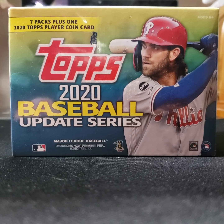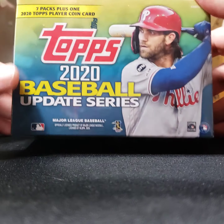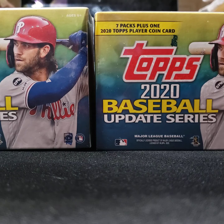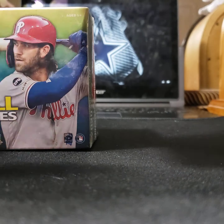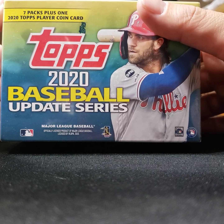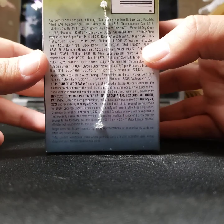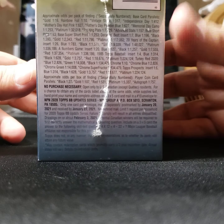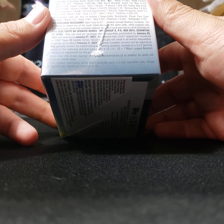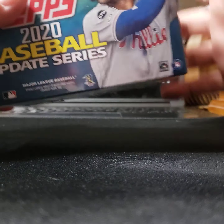Hey everybody, this is B Does NFL — or I should say he does what he can find. Today we'll be doing some 2020 Topps Baseball Update Series. Grabbed a couple boxes over at Walmart, didn't see anything else so that's what I decided to go with. Seven packs plus one 2020 Topps player coin card. The platinum odds look pretty tough — one in 224,000 — but maybe there'll be some fire in here.